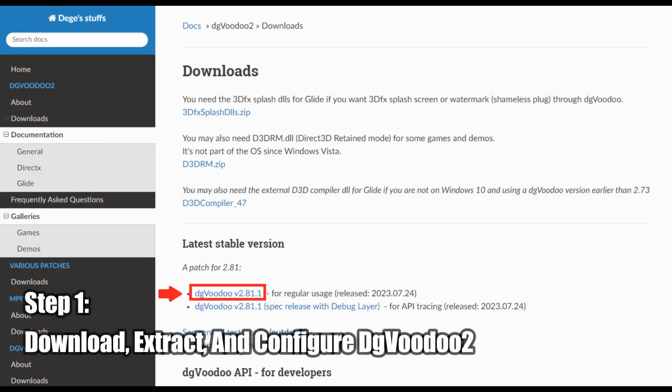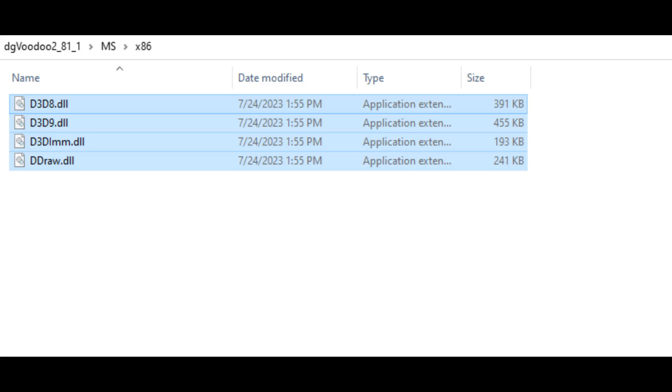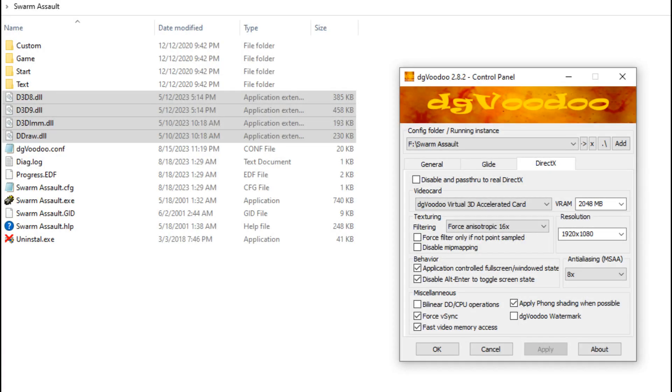So the first thing you'll want to do after having the game installed is to download and extract DigiVoodoo 2. Once that's done, you'll want to go into the DigiVoodoo 2 directory, and into the MS folder, and then the x86 folder, and then copy the files shown here, and paste them into your game's directory.